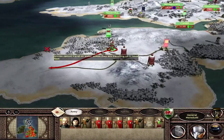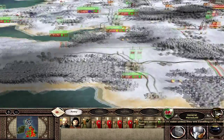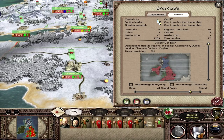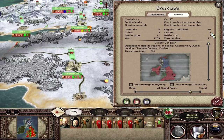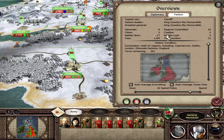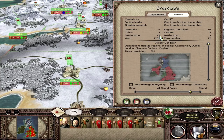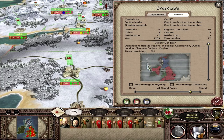So let's continue. I think we're at the end turn phase from the previous episode. We're on 12 turns so far and we've done a hell of a lot. We have 10 regions controlled, 5 castles, 3 battles lost, and the year is 1269. We have won 17 battles. 5 cities, 8 generals and we are on course for our victory conditions.